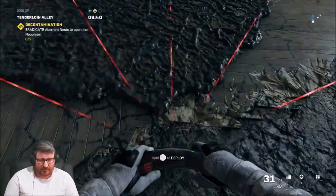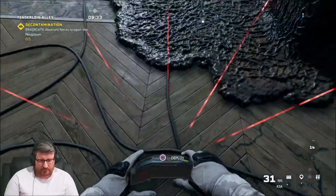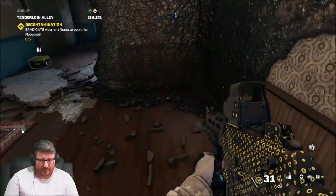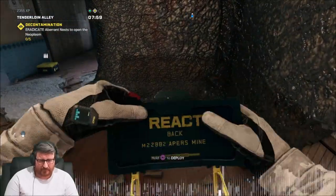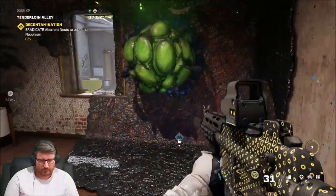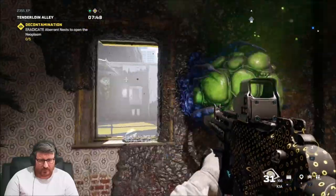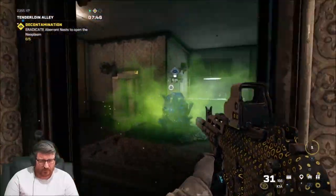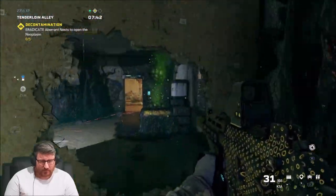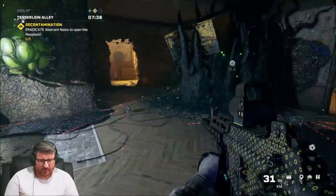So we're just gonna place a Claymore in front of that one — there we go. Even the ones that are hidden, this will work. Place another one there. Right, so that should be one, two, three, four, five.